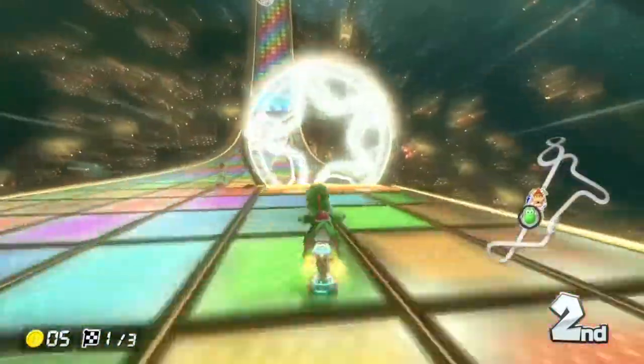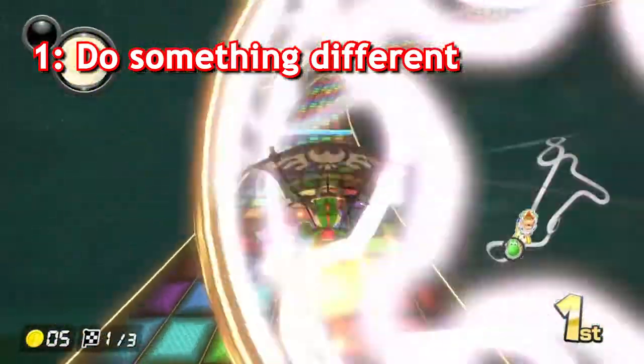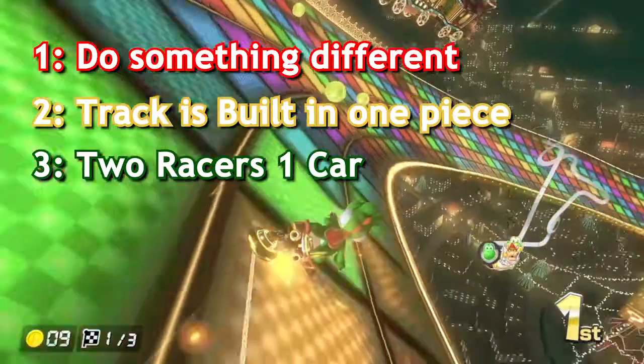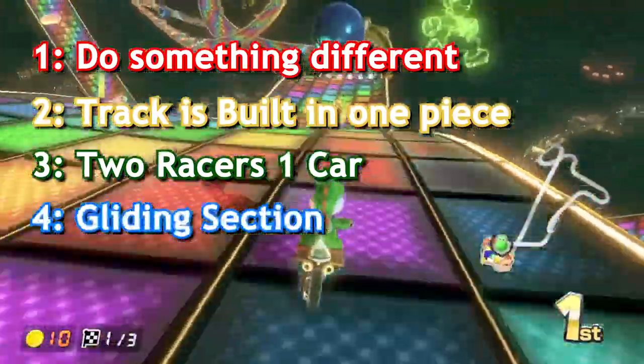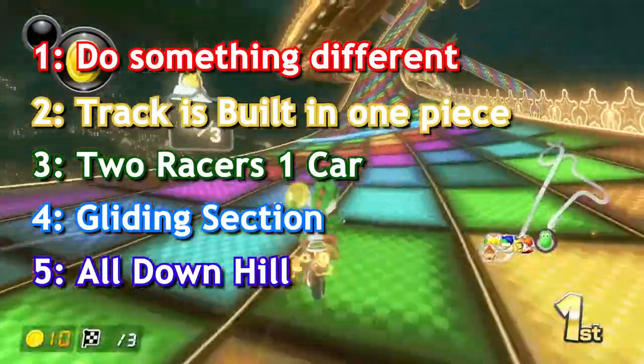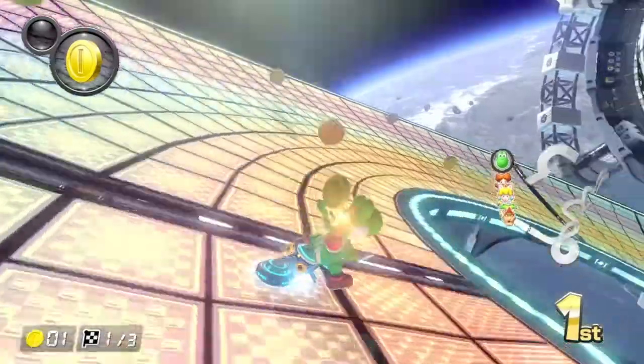With this track I had several goals. One: I wanted to be different from any other Rainbow Road that currently exists. Two: I wanted it to be all in one piece. Three: I wanted to double dash. Four: I wanted to have a gliding section somewhere within the track. And five: the cart needed to be able to handle it, meaning it would need to be all downhill since my cart batteries are dying. Big hint — never leave batteries in your carts if you are not using them; they will destroy the motors.